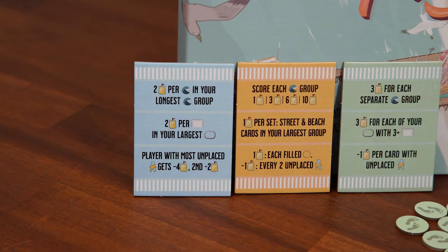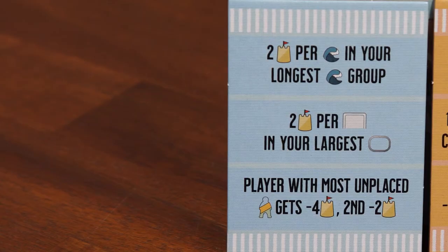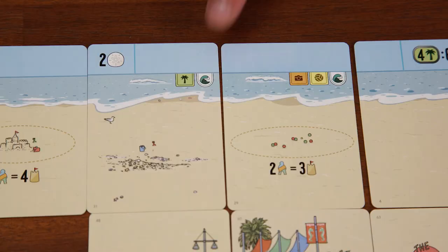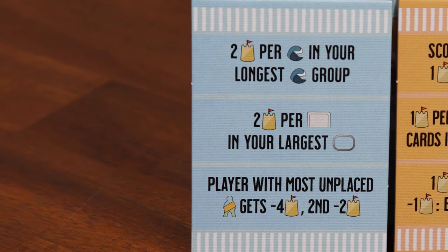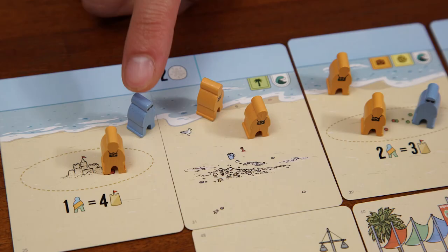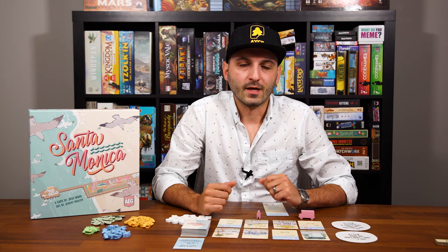At the beginning of the game, you'll choose one of these three scoring objective cards that will apply to all players for that game. These are additional objectives that we'll all score for at the end. For example, the three scoring conditions on this blue one mean: we'll score two points per wave tag in our longest wave group; two points per tag in your largest chain; and the player with the most unplaced people gets negative four points, and the second most unplaced people gets negative two points. You can never cram more people into an activity ring than there is space for, and anyone who's not in an activity ring counts as unplaced.